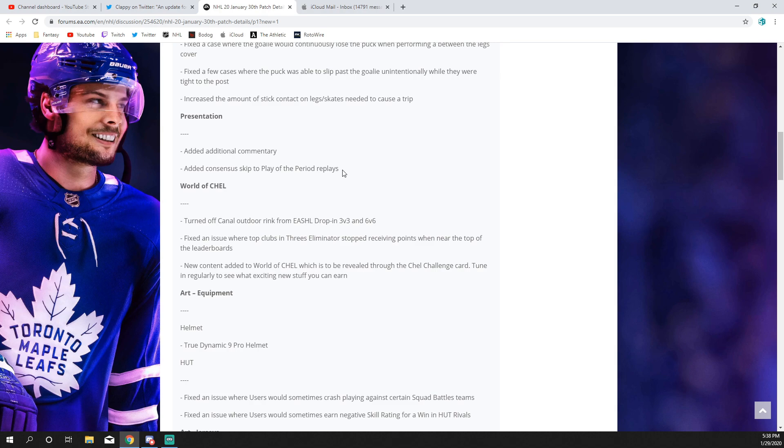For presentation, they added additional commentary — Sabel's game for live in Vancouver — so this is probably more added content. If you replied to Twitter about adding your name to the game, this is where you'd want to look. They also added a consensus skip for play-of-the-period replays, which is huge — no longer will you have to sit through those 30-second replays at the end of periods.